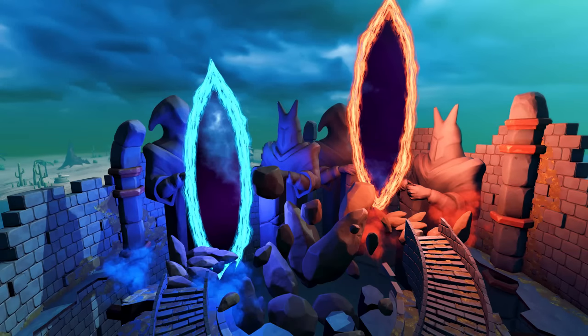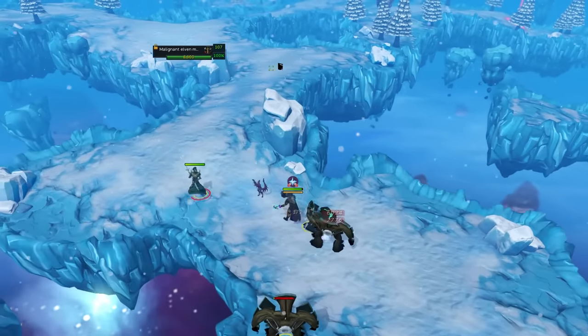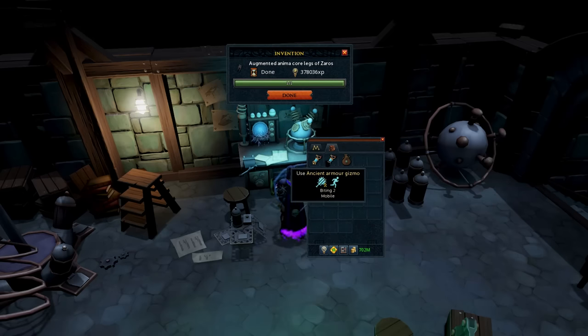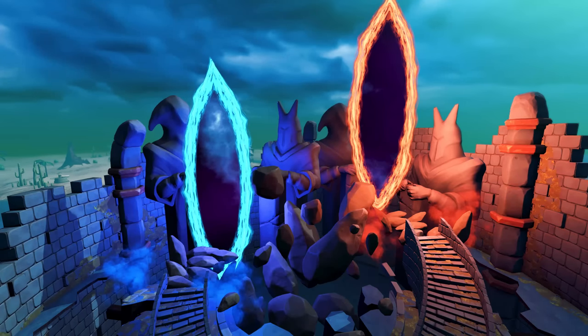Leveling invention items for components when you really want them straight away is always a slog. The method in this video is an active method, but it will get you what you need in a very short time frame — which is level 9 items to maximize the amount of components you can get from disassembling them. The method isn't necessarily new, but thanks to a recent patch it has been reborn, though it has definitely been affected by the combat XP rebalance introduced with Necromancy.